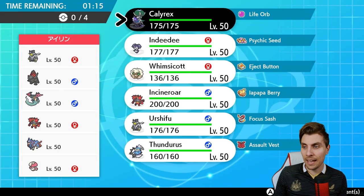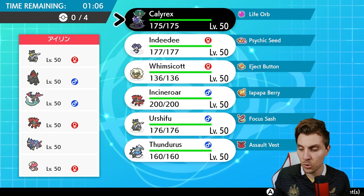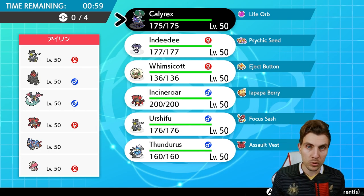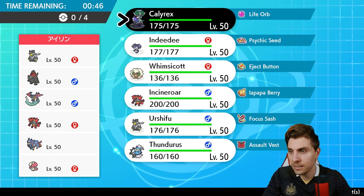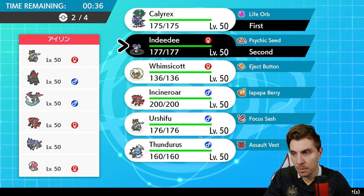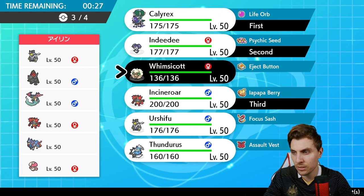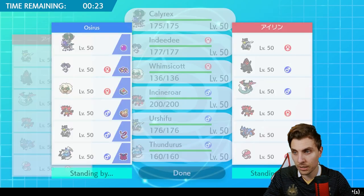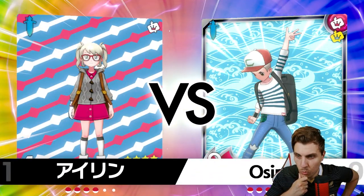First up, we have an Urshifu/Coalossal/Dragapult/Incineroar/Zacian/Amoonguss team. This team is popping up quite a bit on the ladder. It's a pretty standard Gmax Coalossal/Zacian build. There's no Rillaboom here but Amoonguss takes that spot, offering redirection and Spore support and a buffer against Trick Room. Indeedee/Calyrex as a lead isn't bad with the redirection, and the ability to throw out a Max Quake onto Coalossal turn one swings momentum.